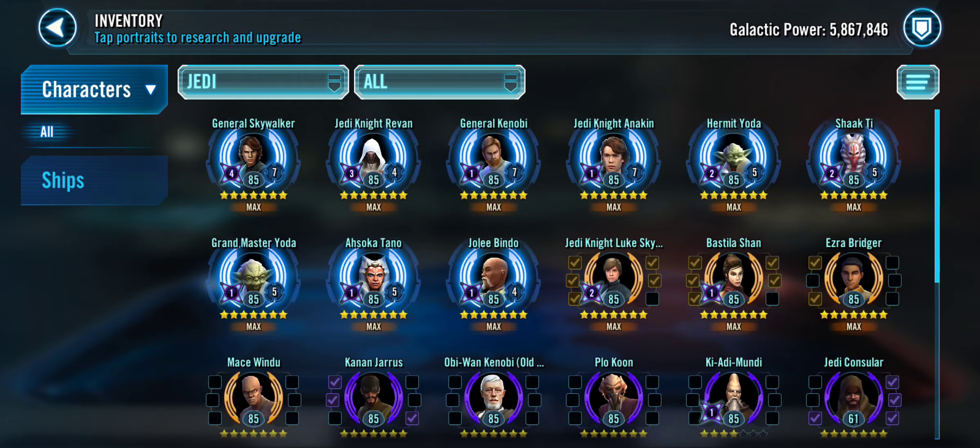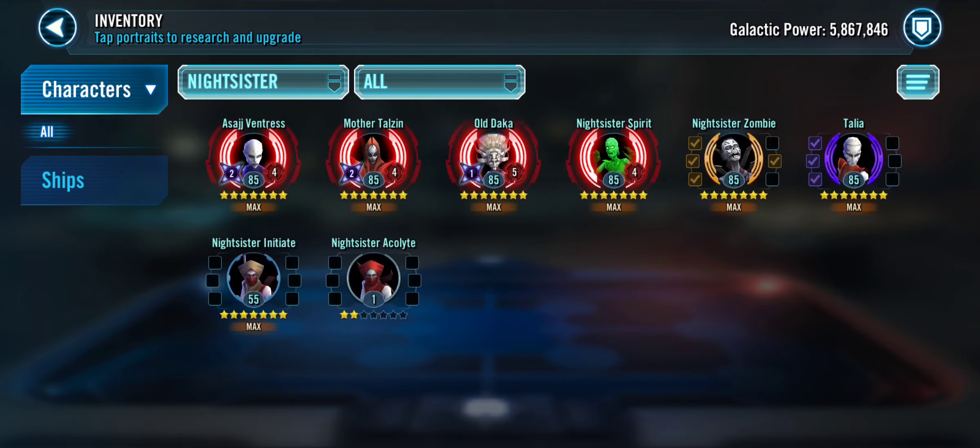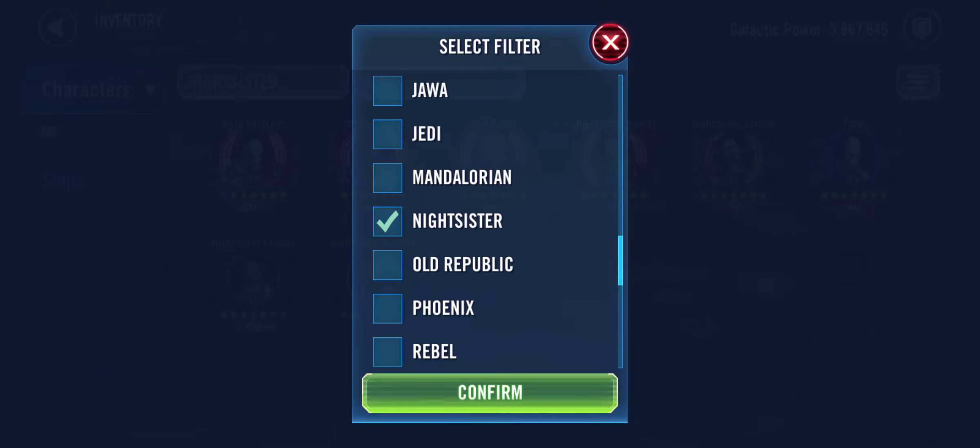Jawas are okay. Jedi — I use Jedi Knight Revan, Grandmaster Yoda, Jolee Bindo, Hermit Yoda, and either Jedi Knight Luke Skywalker or Bastila. Works really well. Night Sisters — really good. Gear 12 Zombie, rest at Relic levels. They're nice.